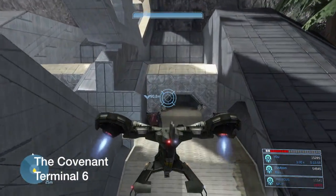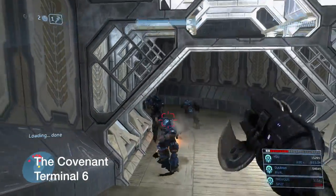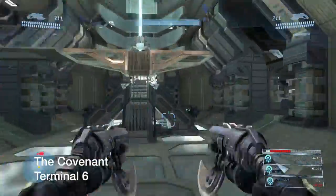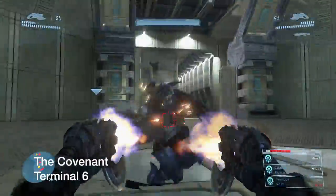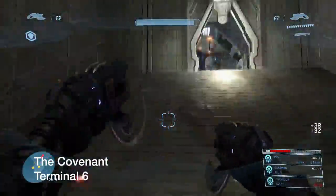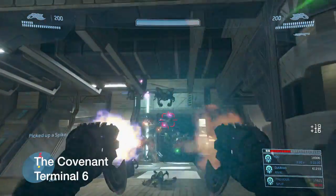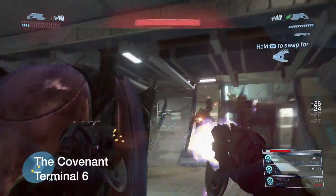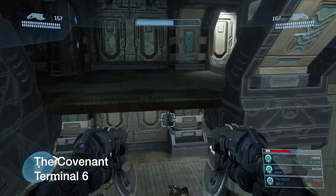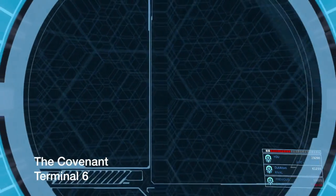This is Terminal 6, also in The Covenant. This is one of the buildings we have to push through since Johnson's forces failed to clear it. Continue forward, clear out the enemies, and you'll come to an elevator. Instead of taking it, cross over to the other side and the terminal will appear. Here we go — Terminal 6.